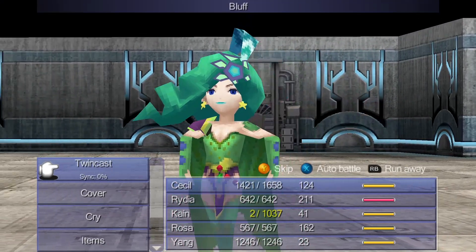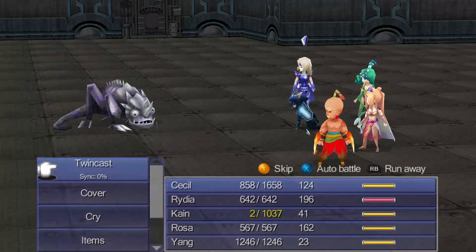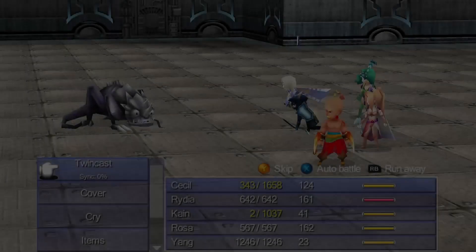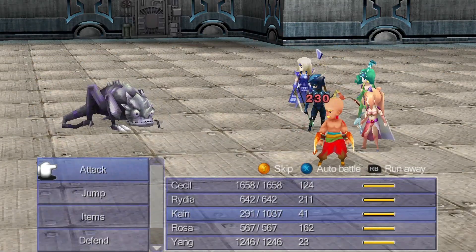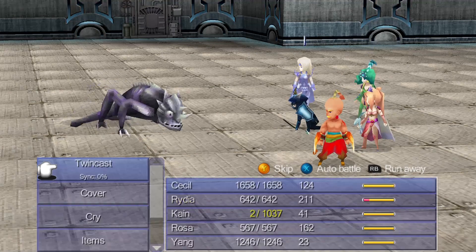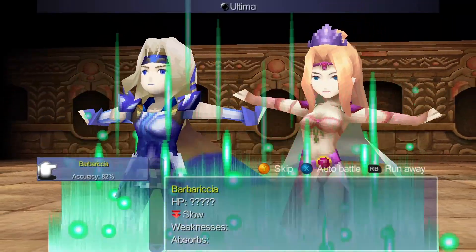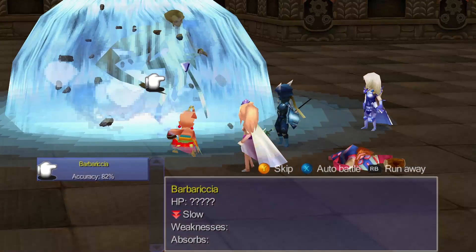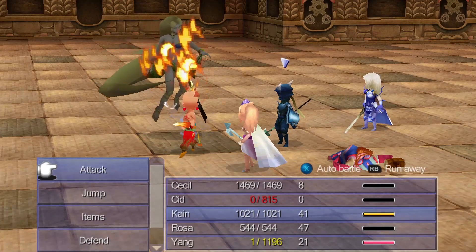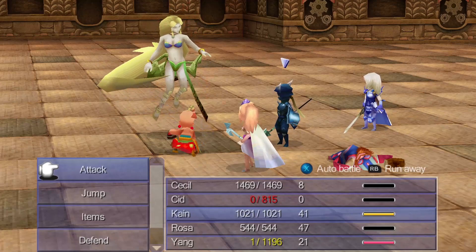Bluff when used doubles the caster's intellect, so it'll double Rydia's black magic or boost her summon magic by about 60% or so, since summons use the average of intellect and spirit for damage calculations. Meanwhile, Draw Attacks forces all enemies to target Kain to keep everyone else in the party safe. While we'd probably want to put this on Cecil casually since he's kind of the tank, since we're Twin Casting with Cecil and Rosa on many of the bosses, we want to keep Cecil from taking any damage — so Kain is one of the better options.